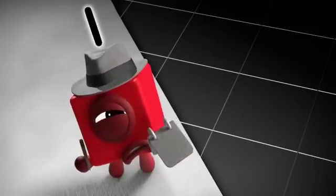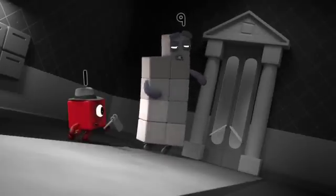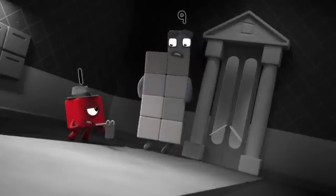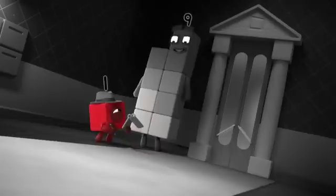A suspicious shadowy stranger in a coat and hat pushed past me and ran out of that door. But apart from that, nothing. Can you describe this stranger? They were as wide as the door, so two blocks wide, with a flat head. Clue one: flat head when standing two blocks wide. Anything else? I could see over their head when we were both two blocks wide, so they must have been smaller than me. Clue two: smaller than nine.